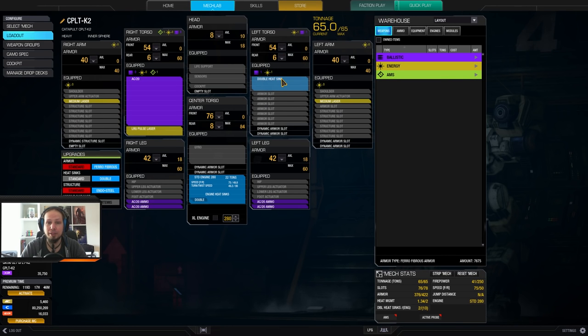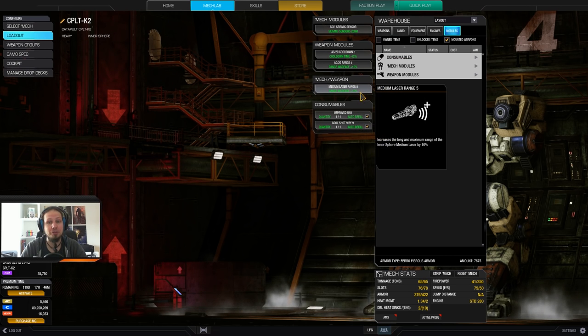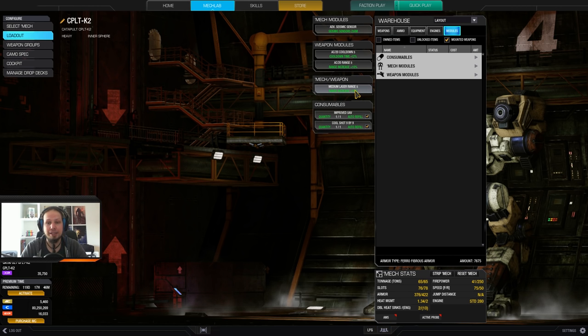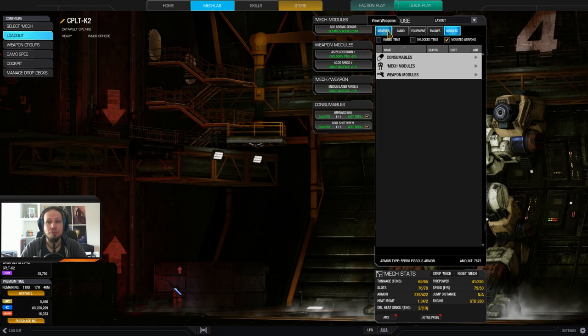After playing the game I felt like I didn't need that additional heatsink and needed more ammunition. Therefore: four tons of ammo, one heatsink here, one heatsink in the engine — and that basically is the build. The modules are advanced seismic sensor, AC-20 cooldown and range, and a medium laser range module, because I want to shoot UAVs and align the range of the medium laser to the other weapon ranges.